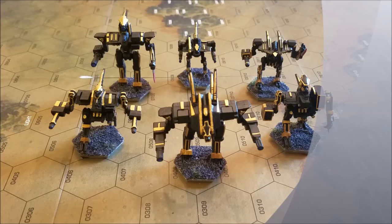Basically I have them in black and gold so that I can use them as the Shadow Division in the Jihad campaign I'm running right now, and I can also use them as Hastati Sentinels in a current era campaign if and when we get there.